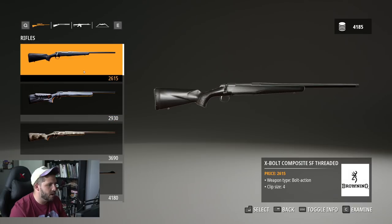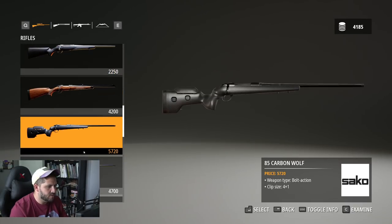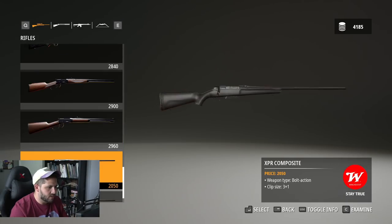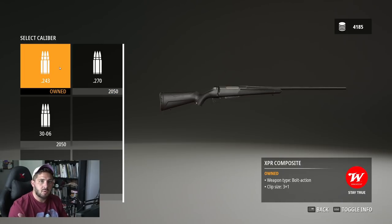We're mostly worried about things we're going to find on the Pawnee Meadows area, so we'll go ahead and give rabbits — a hare versus a rabbit — and a bobcat. That'll be most of the stuff we'll find in Pawnee Meadows. We do get the XPR Composite — I'm interested to see — there we go, XPR Composite in 243.